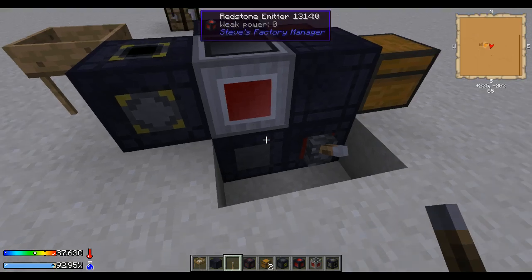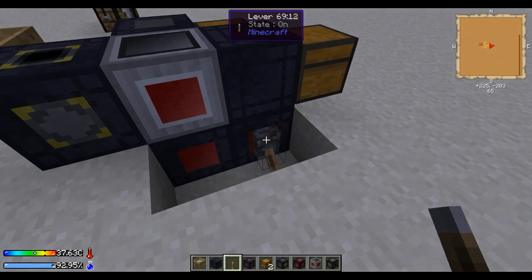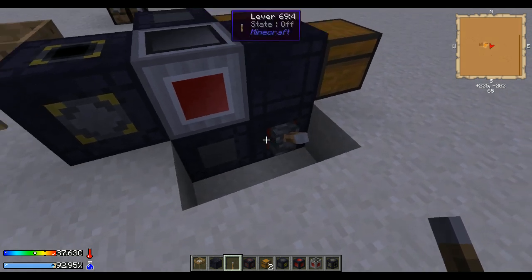So that's the basic setup. Now if we flip the lever, we're going to do the first triggering. If we flip it off, we're going to get two triggerings at the same time, which is basically going to make it stop. So this is going to be our control unit — we can start and stop the whole machinery by flipping this lever.